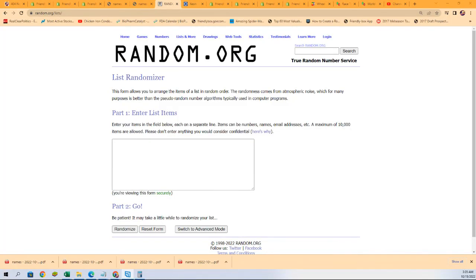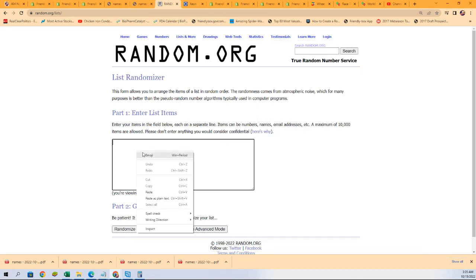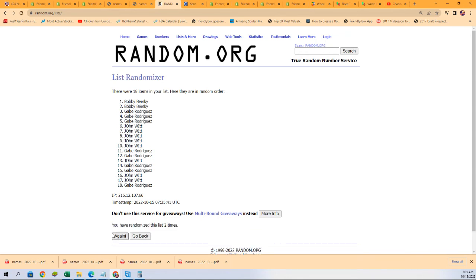Seven times through. Name random only, going through here seven times. Good luck, lucky number seven. And there you have your pack order right there. John's going to be opening up the top pack and the bottom pack. Everybody has pack numbers right now.